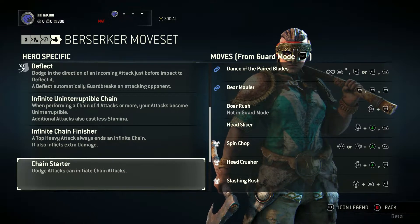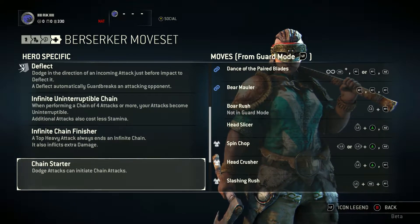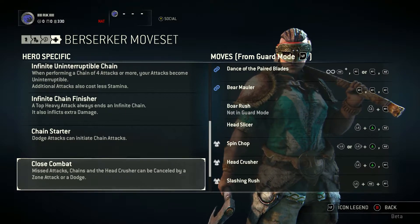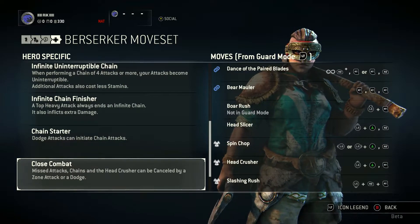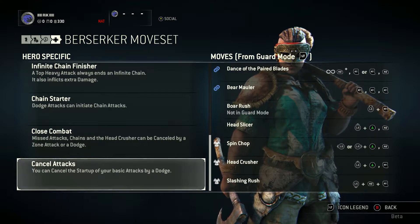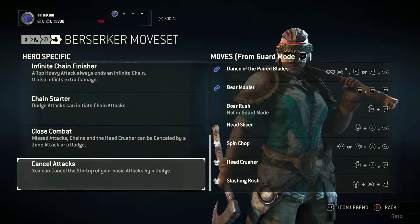Going on to Chain Starter — dodge attacks can initiate chain attacks, which is very useful for this class. Close Combat: missed attacks, chains, and the Head Crusher can be cancelled by a Zone Attack or a Dodge, so if you realize you've made a mistake, you can quickly change what you want to do. Moving on to Cancel Attacks — you can cancel your basic attacks by a Dodge, quite similar to your Close Combat ability. And that is it for the Berserker moveset.